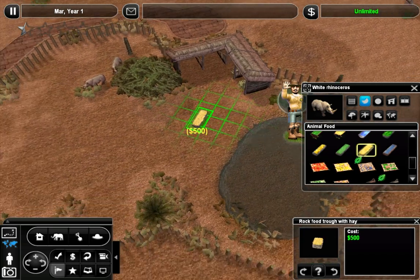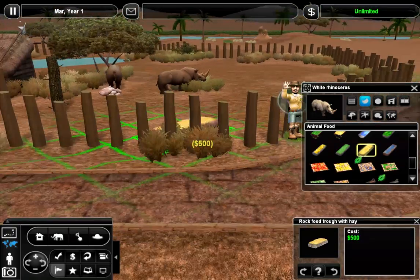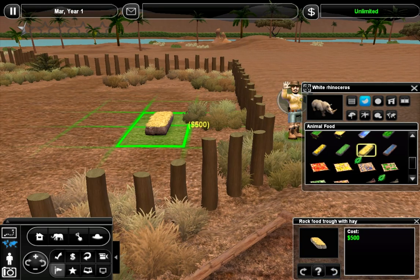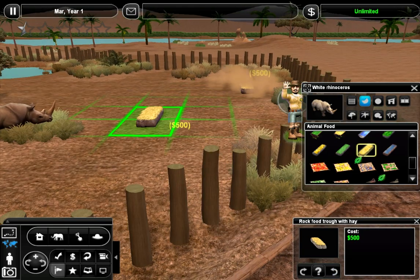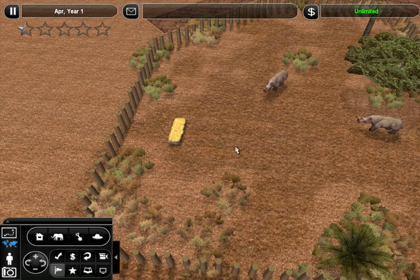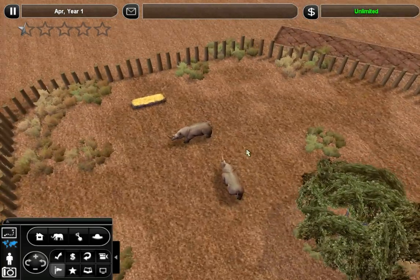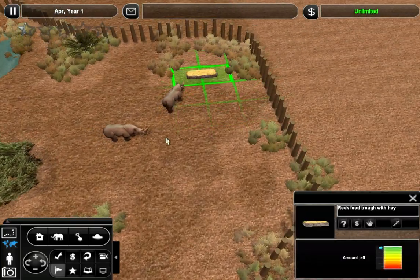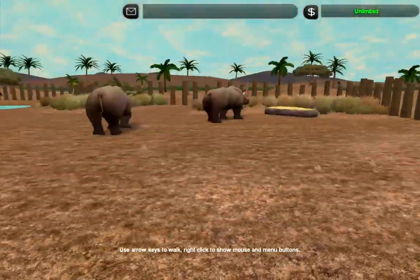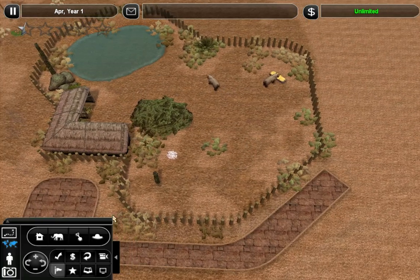Where do we want to have their food? I like the idea of a rock trowel. A feeding area that's visible is probably the best idea. Maybe over here - that's good. And they've got their pond for drinking, so I don't think I need to give them a separate drinking device. That's sorted. Now what else do we need? We need more rocks, I think.